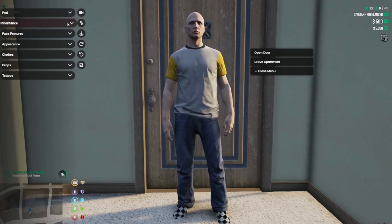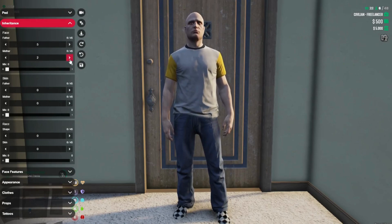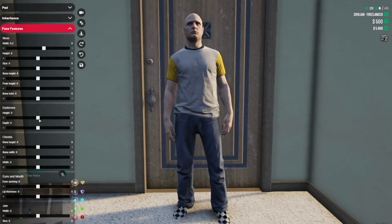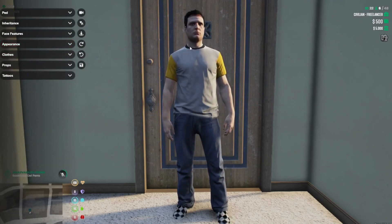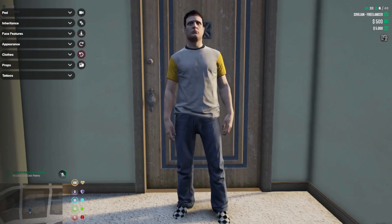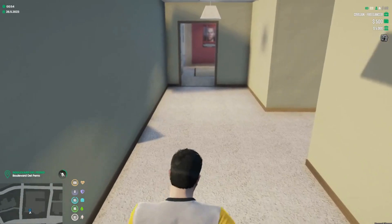At this point you'll be given all the options to customize your character how you see fit — your face, skin, your hair, your clothes, all that good stuff. Once you get yourself all set up nicely, you'll want to go ahead and click the little floppy save icon to save your character.